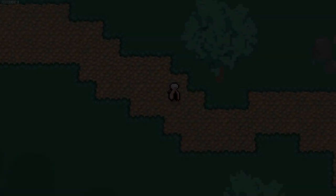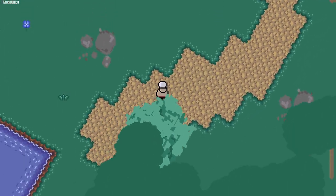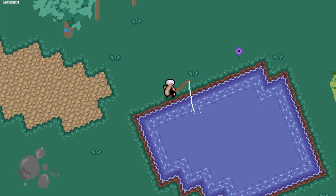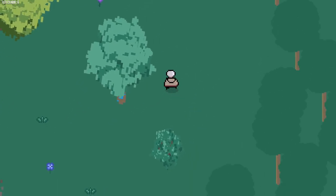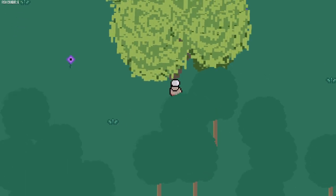Introducing the first mockup scene for Monster Tower. We still need to work on the overall world design and sprites a bit more, but I'm pretty happy with the end result. For those interested in this art style, I created these visuals by following a few 3D GameMaker and sprite stacking tutorials, which you can find links to in the description of this video.